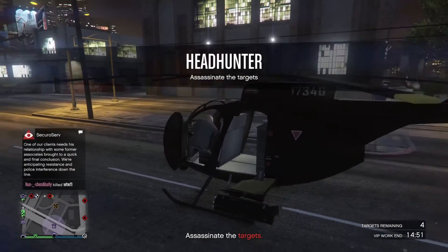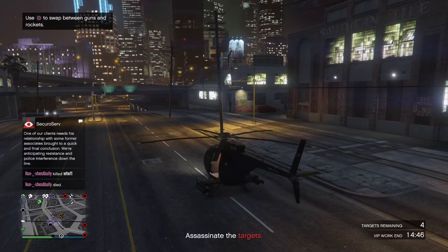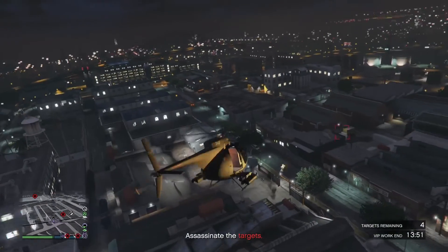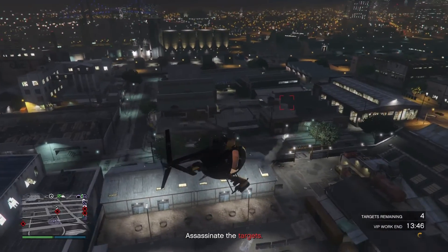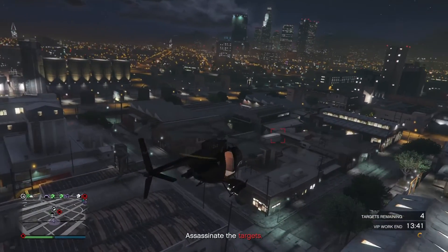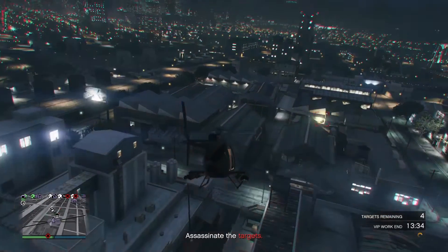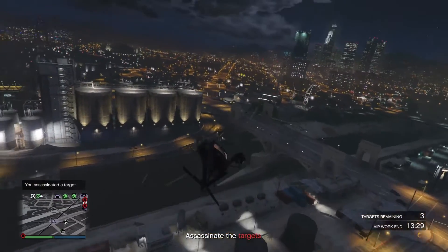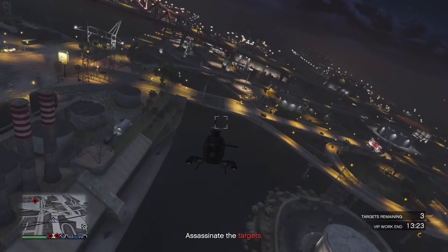At some point you might be done before the cooldown for Headhunter is over. That's fine — if that happens, just do a different VIP work. I'd recommend either Sightseer or Hostile Takeover. Hostile Takeover is really quick — in fact it's even quicker if you have an Oppressor — and it gets you $15,000, which is just barely enough to cover the cost of the crates. So basically do Headhunter if you can; if you can't, do Hostile Takeover or Sightseer. This will help you pay for the crates without losing any money from your profit margin.